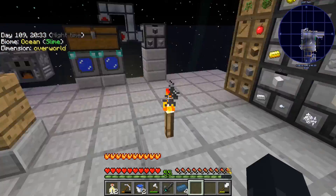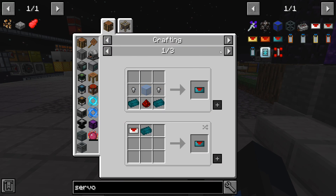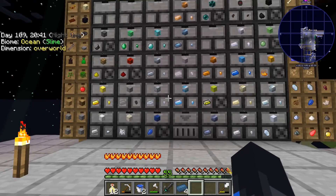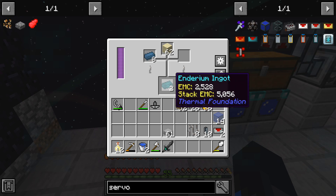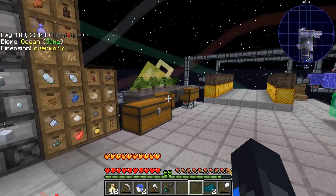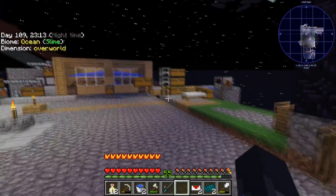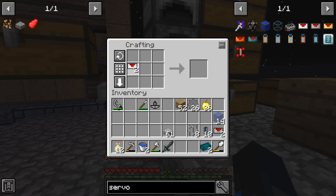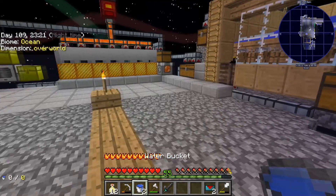Now I need to mix the enderium base with sand to make enderium ingots. Ten hours later — we end up with our enderium ingots! If I come over to my chest, grab my servos — there's two there — and put these next to these... resonant servo, oh yes! Let's do it on this one first.